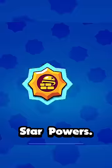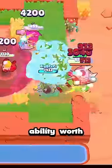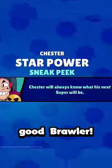At number 4 we have star powers. These are still a great value collectible — you get a free ability worth 2,000 gold just added to one of your brawlers, and often times it can be something for a really good brawler. Usually.